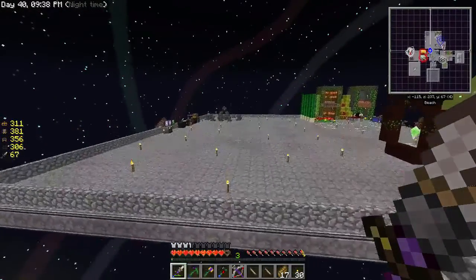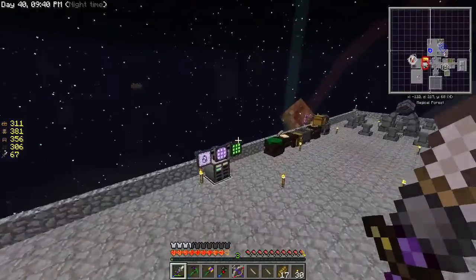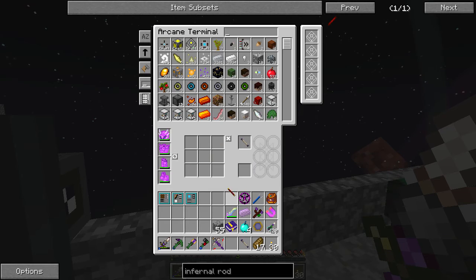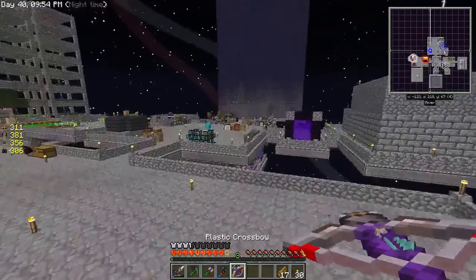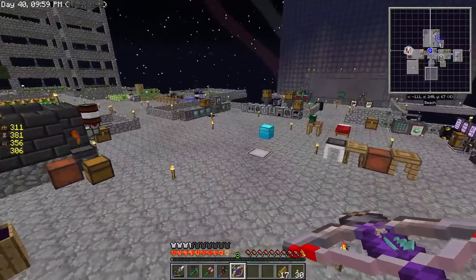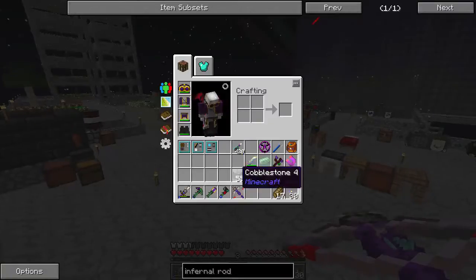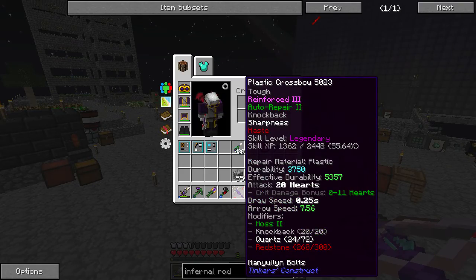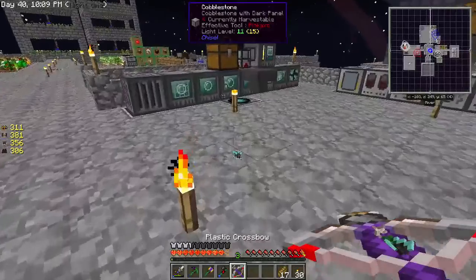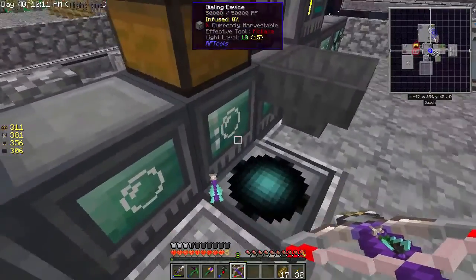As long as we can get the infernal rod, it doesn't really matter. We'll put that guy back in there. It doesn't have to be charged or anything, it just needs to be done. Something else I went ahead and did is I made this plastic crossbow — I turned it back into plastic instead of the signalum. I also added literally as much redstone as I could, so it fires very quickly now, which is awesome.